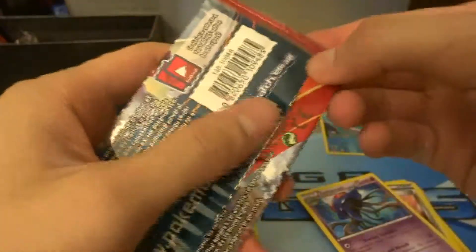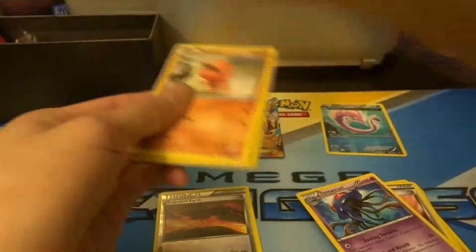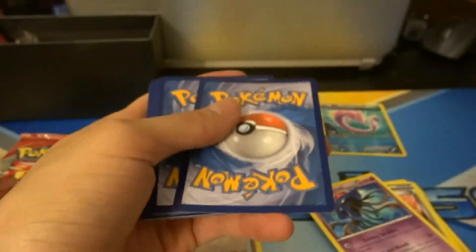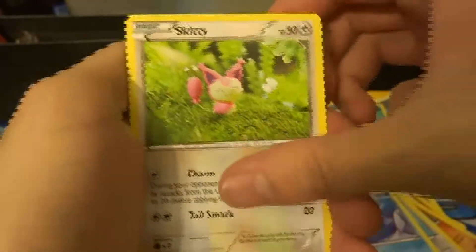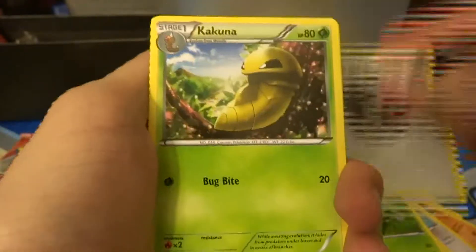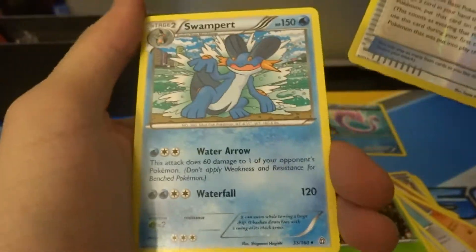Next is Primal Kyogre. Giving away another code card. Trapinch, Nosepass, Spinda, Horsea, Skitty, Grovyle, a Shield Energy, Kakuna, a reverse Rare Candy — looks pretty cool — and a Swampert regular rare.